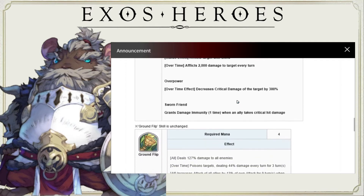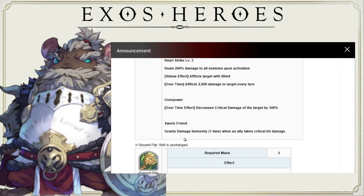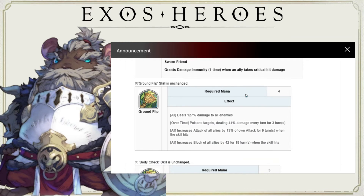The only thing I can think of is it's for itself only because of 'the target by 300%.' Are you targeting yourself? Are you targeting someone? But it's a passive, which doesn't make any sense. I really wish they made more sense of the explanation of passives and stuff. The other thing they've added is Sworn Friend. This grants damage immunity one time when an ally takes critical hit damage. That is actually pretty good as well, but it is only one time — not once per turn, not once per round, just one time only. It's still pretty good because in PvP right now, at least in singles, we don't get past the second round most of the time. Having this will probably extend that to maybe a third round.